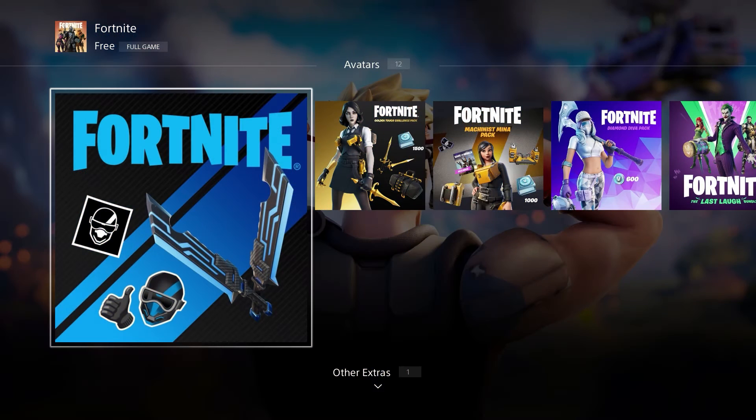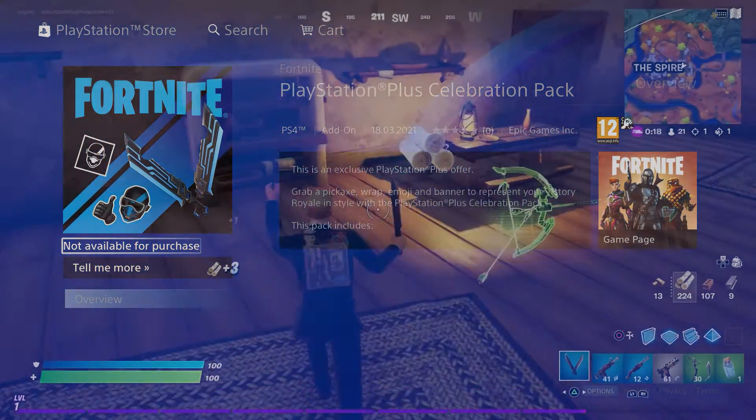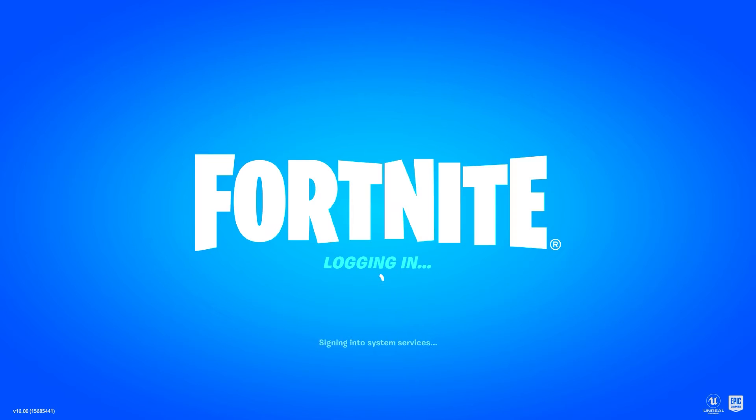Once you have done that, you will need to scroll until you see the add-ons tab. You will then see the free PlayStation pack, which looks like the pack on screen right now. You will need to select the pack and download it. Once you have downloaded the pack, you will then need to log into Fortnite and the free rewards will appear once you have logged in.